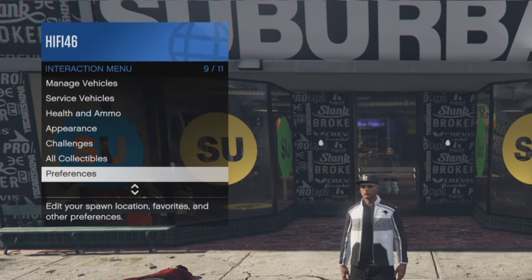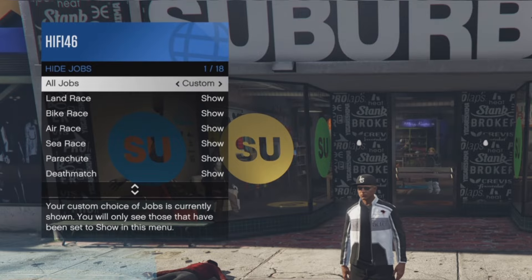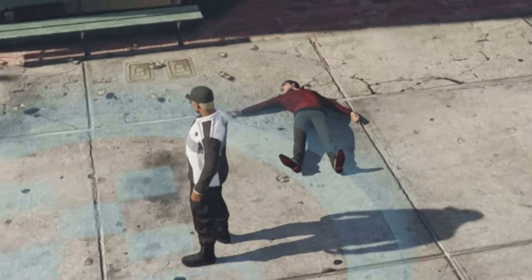First, head to your interaction menu, go down to preferences, then go down to map blip options, go to jobs, and make sure they're all set to show. Once they're all on show, you'll see a job that's right here next to this clothes store.